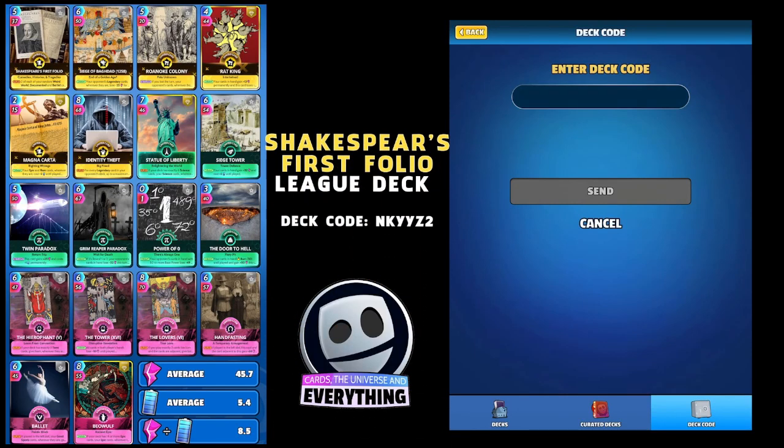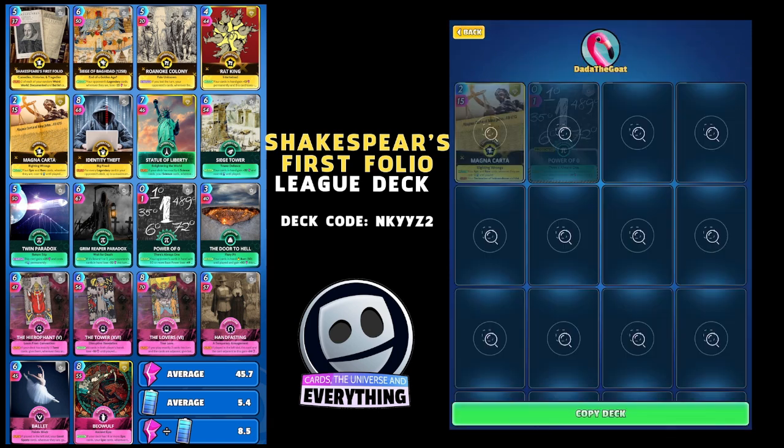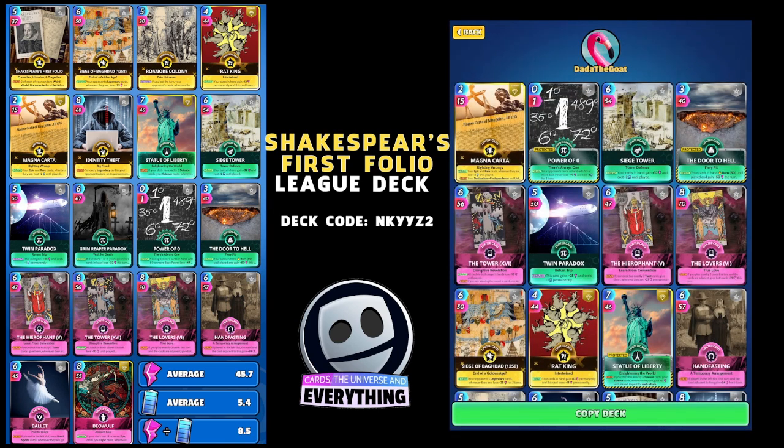I'm going to show you how to put in the deck code because a couple of people have asked how you do that. The deck code is NKYY Z2. I've already got this deck built but I just wanted to show you that.